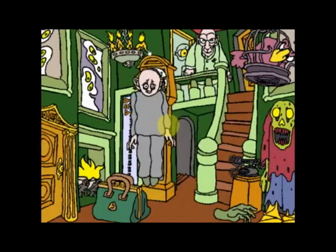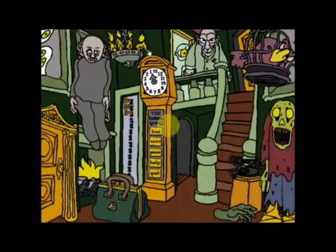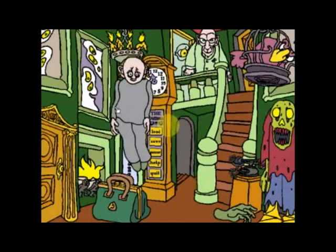The house gets scarier and more dangerous when it gets later. You'll know that's happening when you see it getting darker. Some things you do can help make the house scarier and darker. Some things you do in the haunted house can wake up ghosts and monsters and make the house more busy. The busier the house is, the more ghosts you'll see in these paintings.